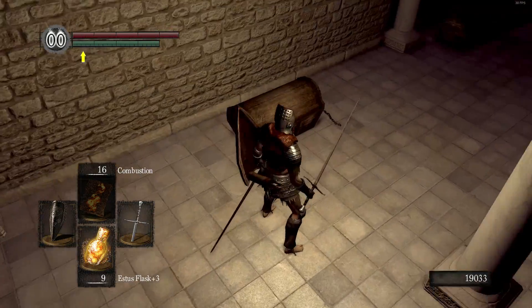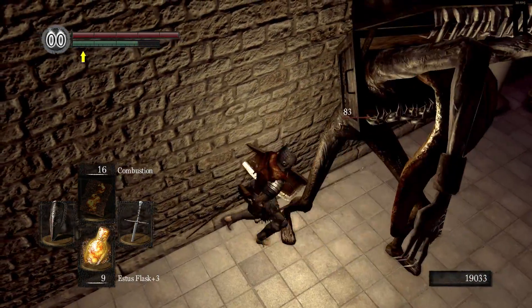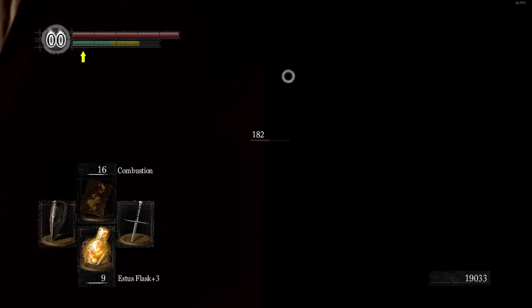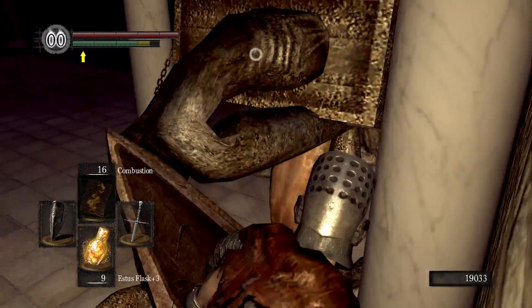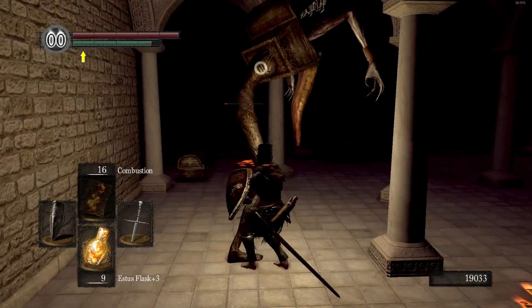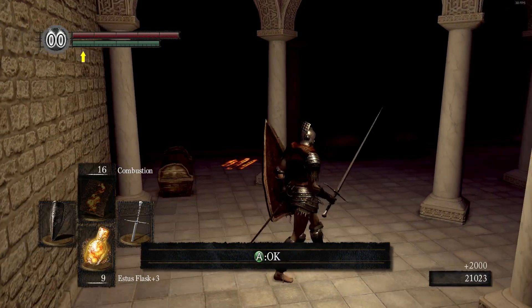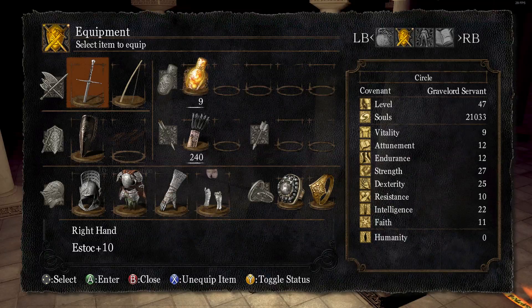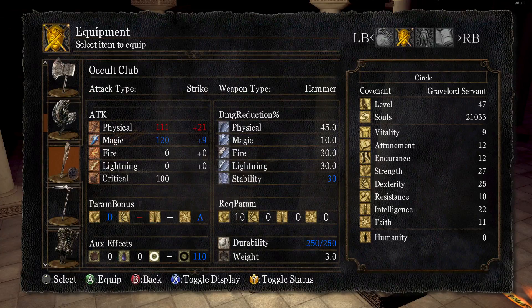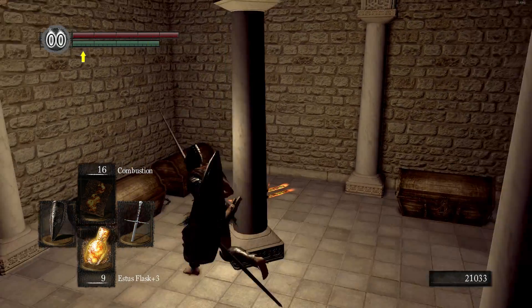Over here we've got one chest that is not what it seems — because it is a mimic. You can actually poke while holding R1. I almost got grabbed because of a stupid decision. You should stop using lock-on here. It drops an occult club, which is a modified version of the club that deals occult damage — basically works really well against gods, so keep that in mind as a hint for later.